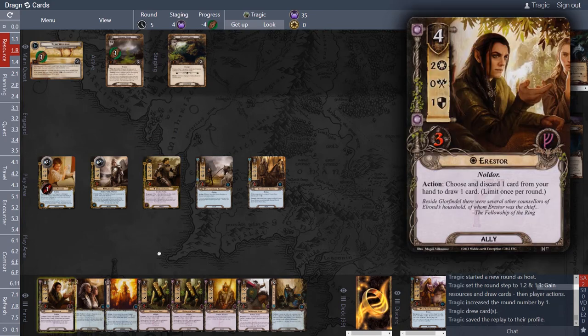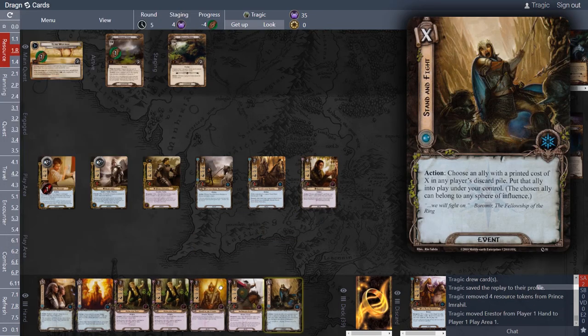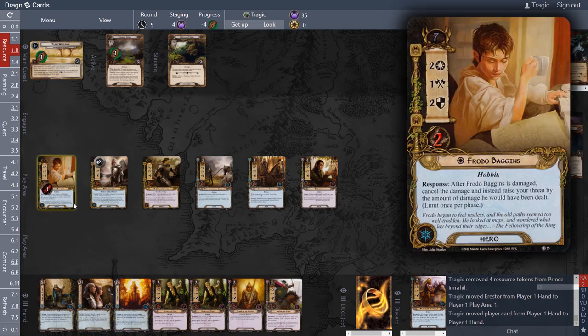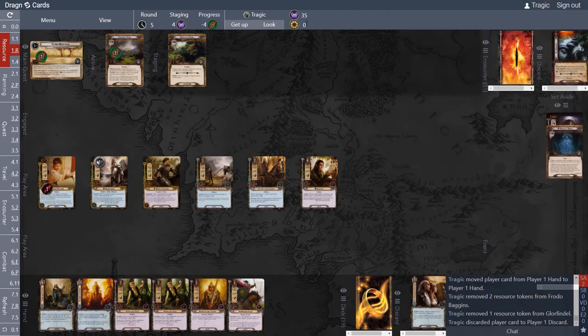We now have four resources — enough to put out Aarstore. Our engine is working. We also have Stand and Fight ready to go. Since there's nothing else to play, I'm going to play the Greeting and drop my threat by six: one, two, three, four, five, six. There are four in the staging area.